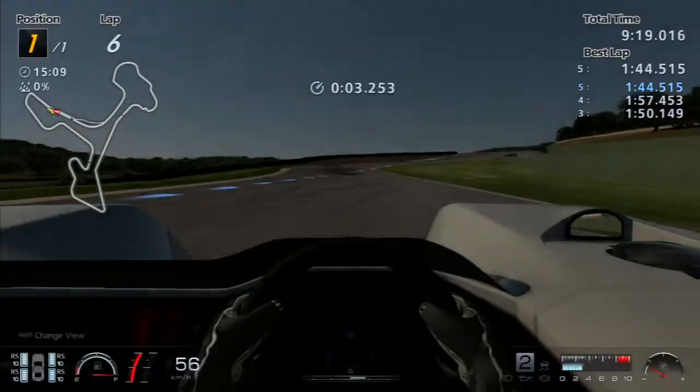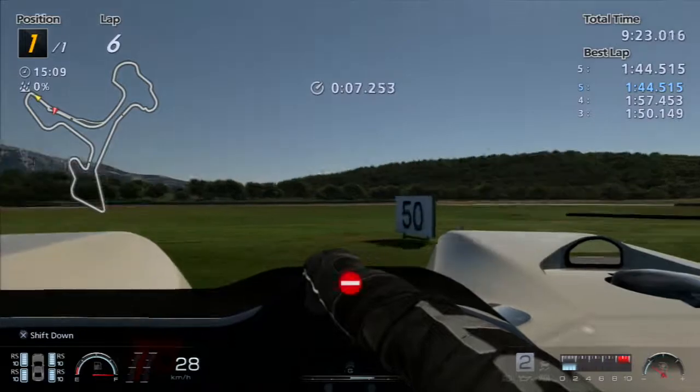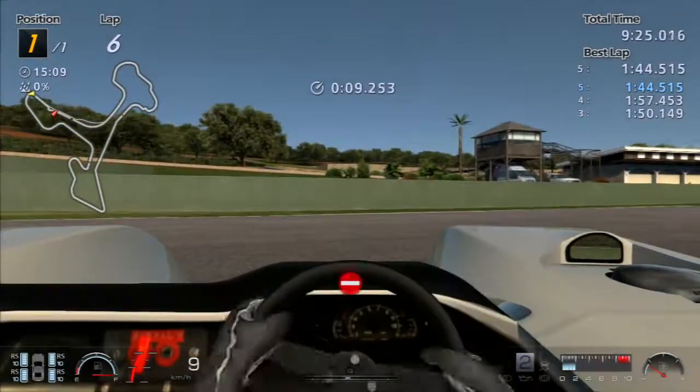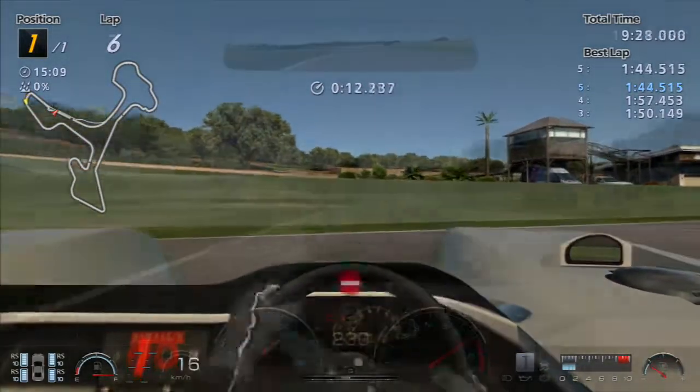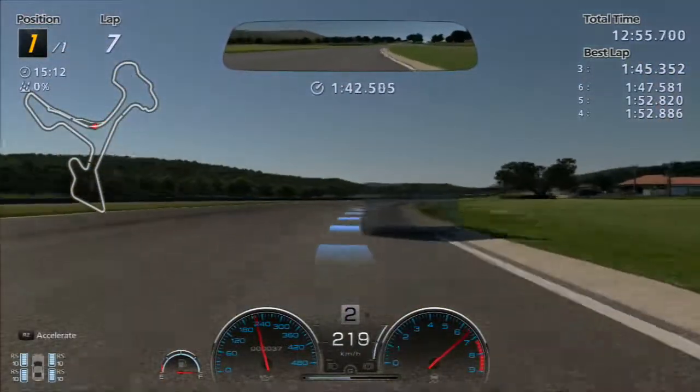So the Toyota 7 here did a 1 minute 44.515. The thoughts on the car are that it's a bit twitchy if you're not careful with it. It's definitely fast — it easily accelerates up to speed, and it's very nice to drive when everything's all balanced.